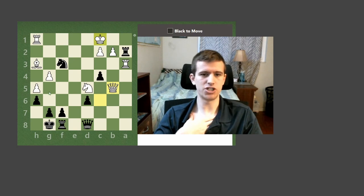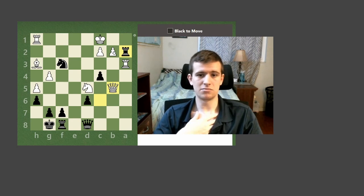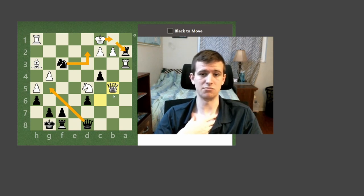After queen g5 check and king d1, how will black answer? I'm looking for other checks, captures, and threats. White is attacking our rook, so it seems difficult. There would obviously be rook a1 check, but that doesn't appear to be working. Rook takes b2 check, queen takes b2 — not quite working. Repeating with queen g5, king b1, knight d2 check, king takes a2 — looking for my opponent's best and most simple move — and I do not see a follow-up. I need to scrounge for more ideas.